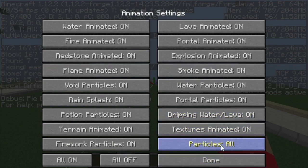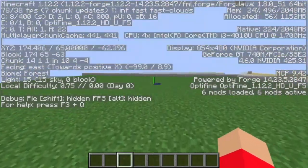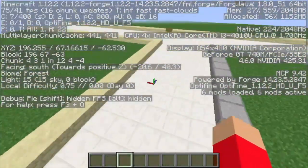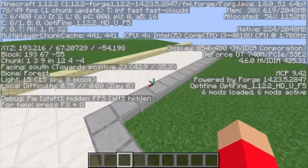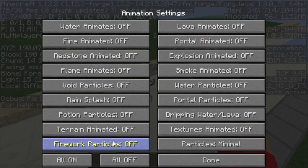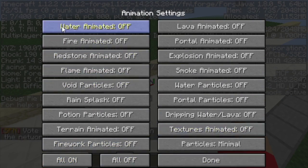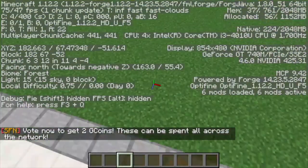Never, ever have animations on All — always have it on Minimal, and turn it off. But there is a glitch: for some reason, if you have it off sometimes it won't let you join worlds or anything. So if it won't let you join, usually what you have to do is go into Animations and turn it all back on, and then when you're in, turn it off. It can give you pretty high FPS.